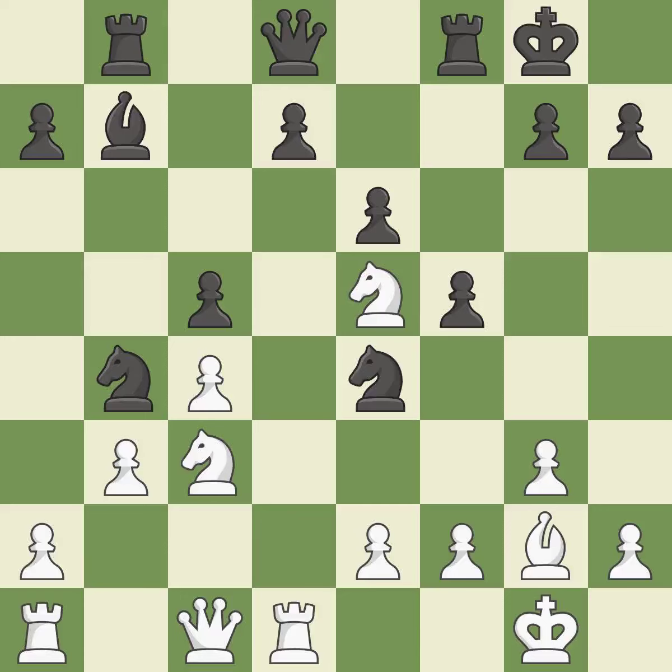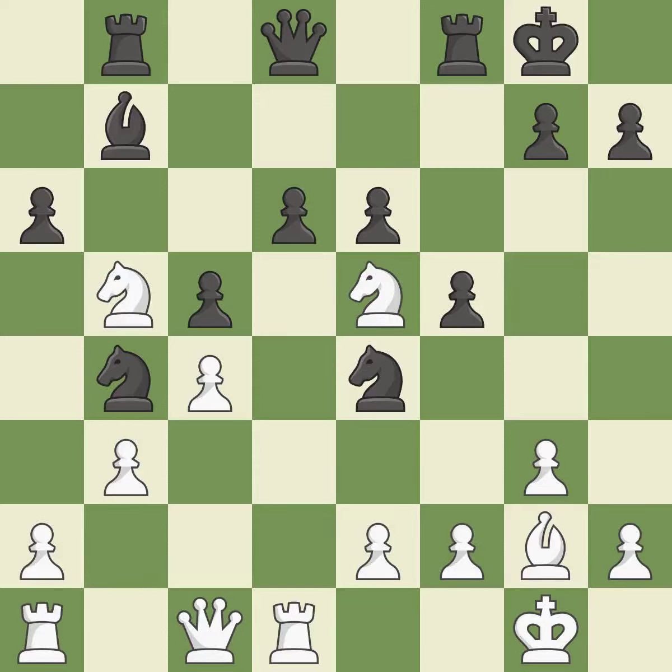This is the only move that works. This threatens to fork pieces — a great move. This kicks an opposing knight. This threatens to pin a knight. Best — this poses a risk of winning a pawn. Incorrect. Only one move worked there, and this wasn't it. This misses an opportunity to connect rooks.